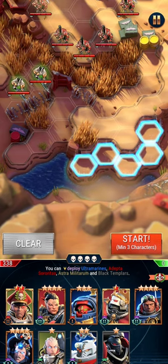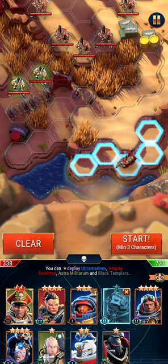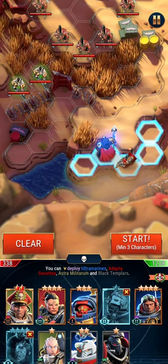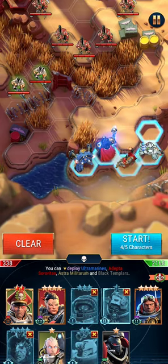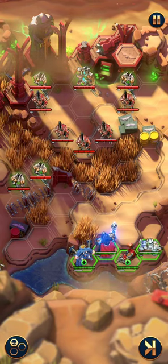Hi everyone, it's Boxy here. I just want to show you the quick way that I've been getting kills for the Ross mission. I'm going to use Pharaoh, Bellator, and the healer, and send them into Makatep's mission because it's only five energy each time, then start the battle.